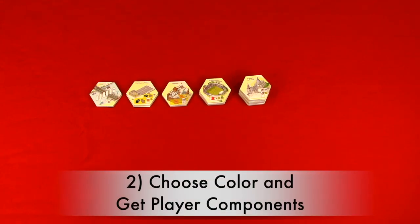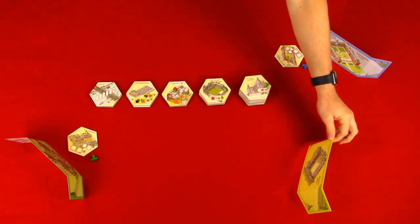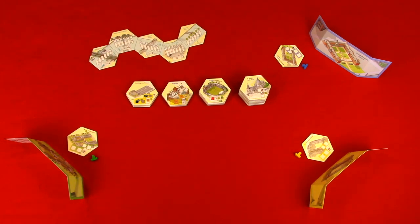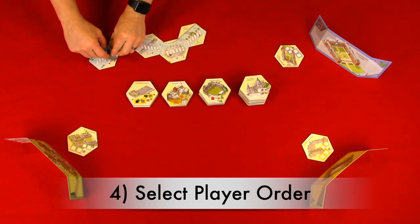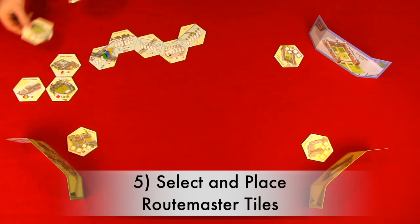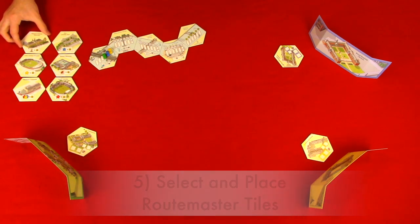Step two, choose a color and get player components. Choose a color and get the corresponding player screen, home tile, and barge. Step three, place river tiles. Place the river tiles in ascending order to the side of the play area. Step four, select player order. The player who most recently visited London goes first, or randomly place barges on the era one river tile. Step five, select and place route master tiles. Select a number of route master tiles equal to two times the number of players and place them face up to the side of the play area. You'll return the remaining to the box.